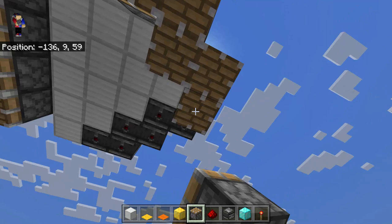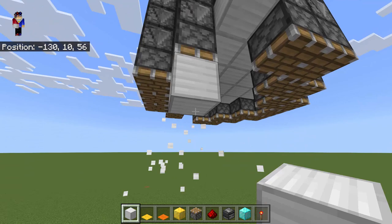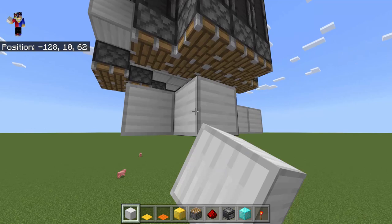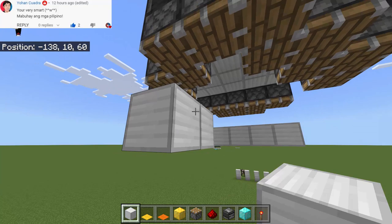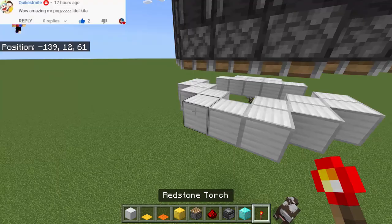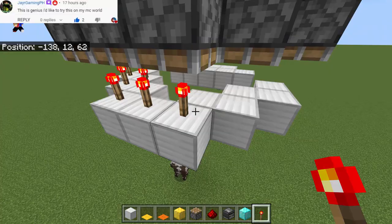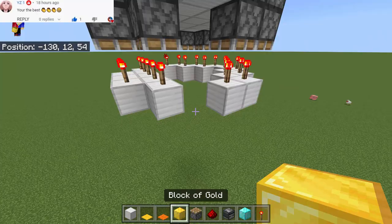Make sure the pistons are facing down. Then put two more blocks of iron going down and replicate the shape. Do the same on the other side — replicate the shape completely and correctly. Then place redstone torches on top of each iron block.